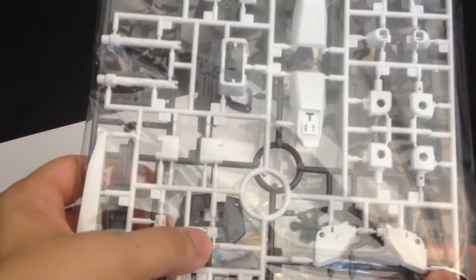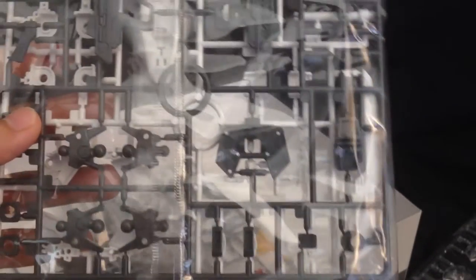Now we have more parts right here, all in white. We have a Kira sitting and standing, and we also have the colorless cover for the beam rifle — the sticker is going to go right over there. That's a huge thing with me, I love color separation. And we have more parts for the inner frame, some ankle parts, the beam rifle, and a little bit of accent pieces as well.